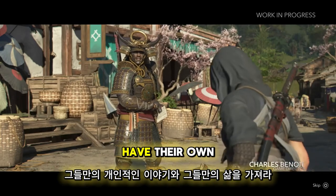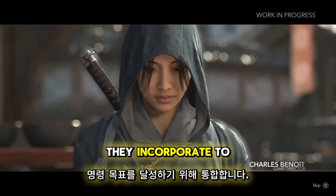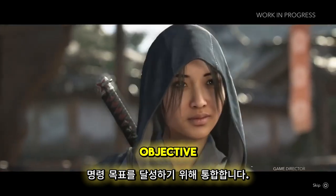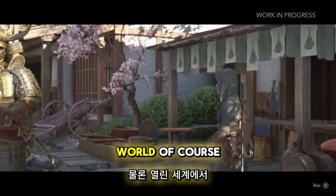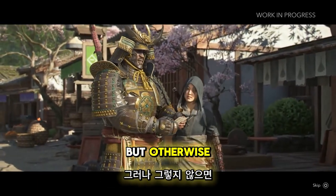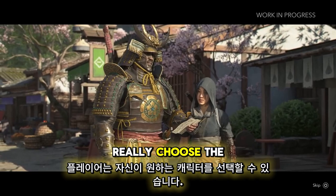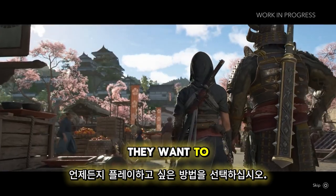Yasuke and Na'oe have their own personal story and their own life. But once they're allied, they cooperate to achieve the common objective. You can switch between them at any moment in the open world — not during infiltration or when you're fighting — but otherwise players can really choose the character they want at any time and choose how they want to play.